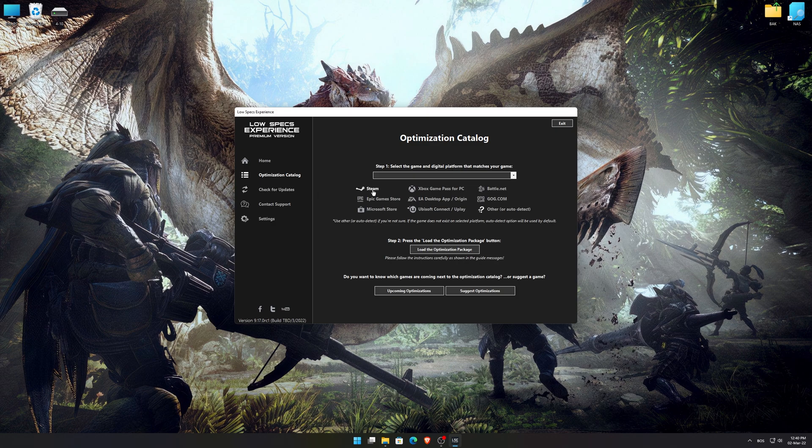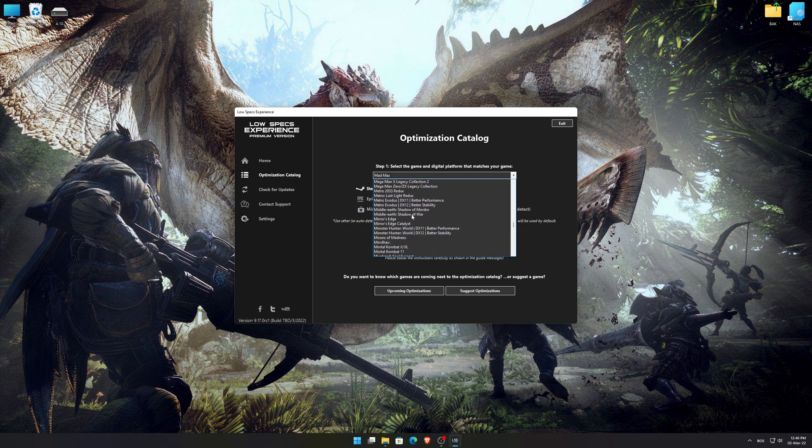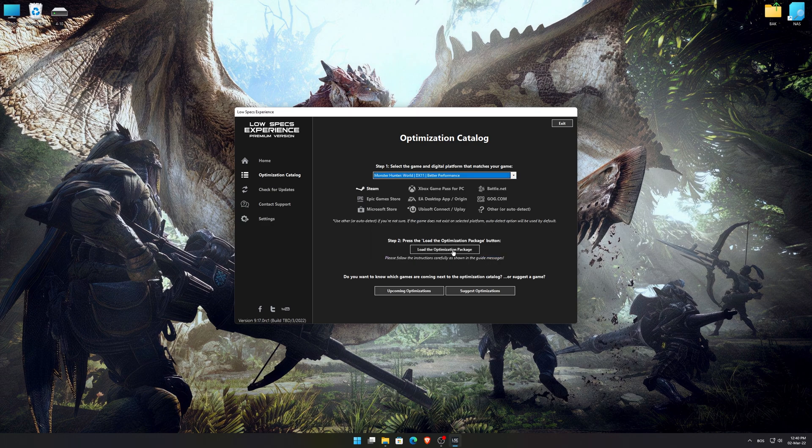From the top of the menu, select the applicable digital platform, and then select Monster Hunter World from the drop-down menu. Once that is done, press load the optimization package.